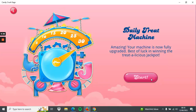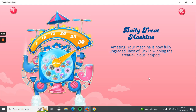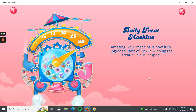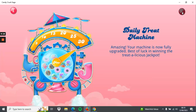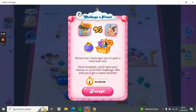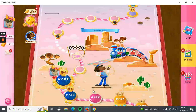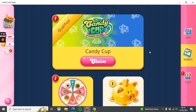Morning, just starting the first of my five lives. I spun the treat wheel and got a candy wheel. I'm going to check the events first to see what boosters are available and how the chocolate box is going. It's still on level 6124 which is a hard one.